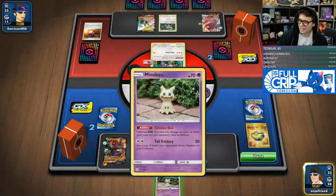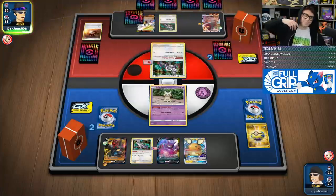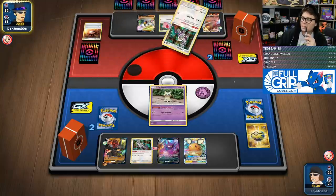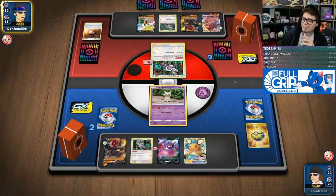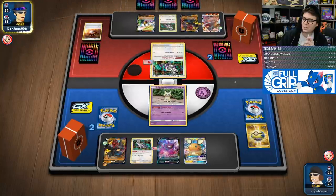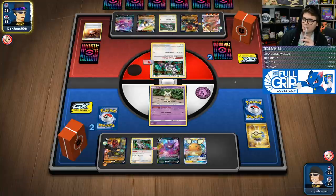I shouldn't have done that — I didn't see that Orangaroo has an Air Balloon. I was thinking maybe they don't have a switch, but that thing has an Air Balloon. So my only play is for them to not have a Boss's Orders for multiple turns — not super high odds. I could potentially win in two turns, but I would need to draw extraordinarily well.